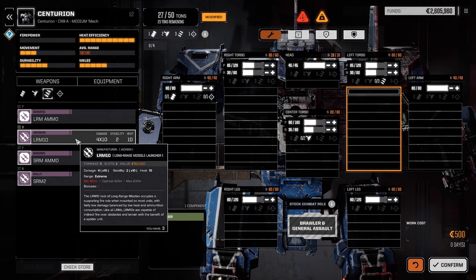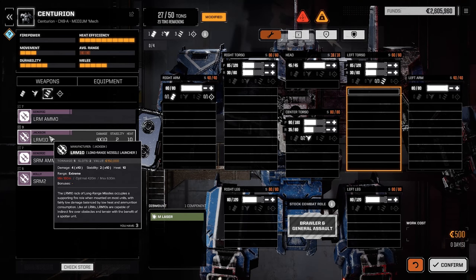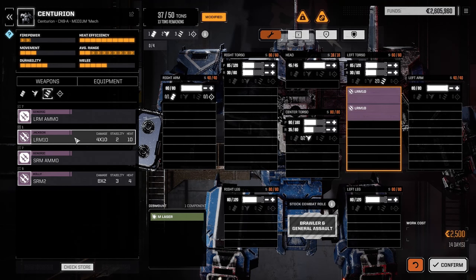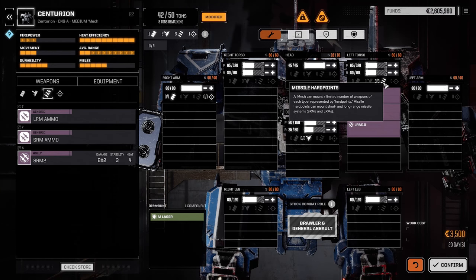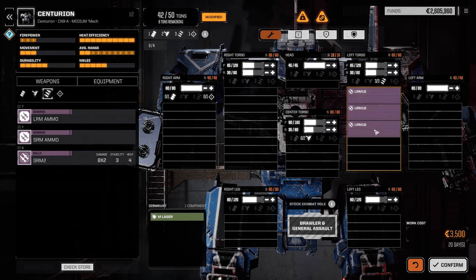As soon as you acquire the Centurion you should be able to build this configuration. We're going to use three LRM 10s — long range missiles that fire 10 per salvo. We're going to put all three in the left torso, which has three hardpoints for missiles. This is why this mech is flexible enough to do this: there are enough hardpoints and it's big enough to carry some pretty large rocket launchers.